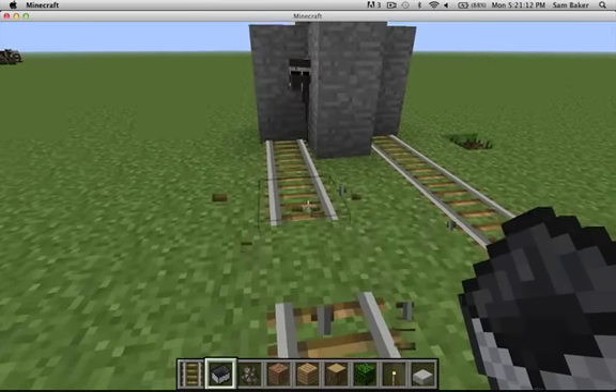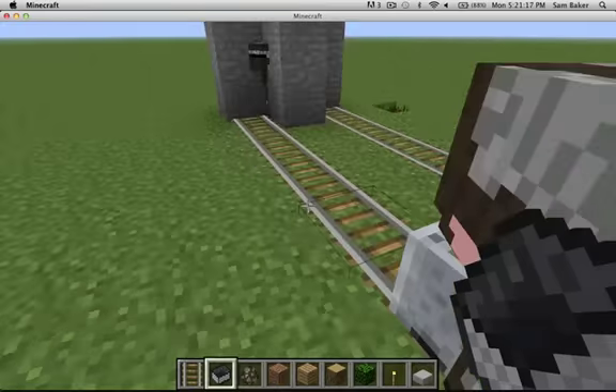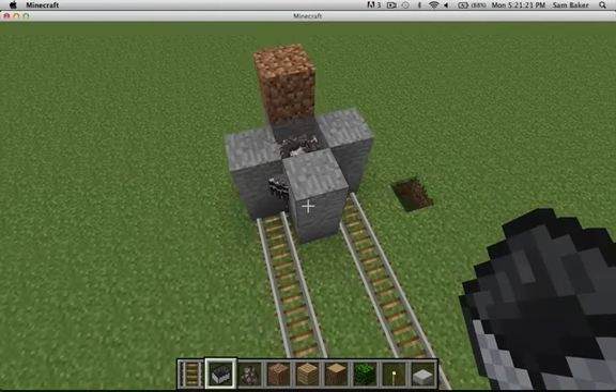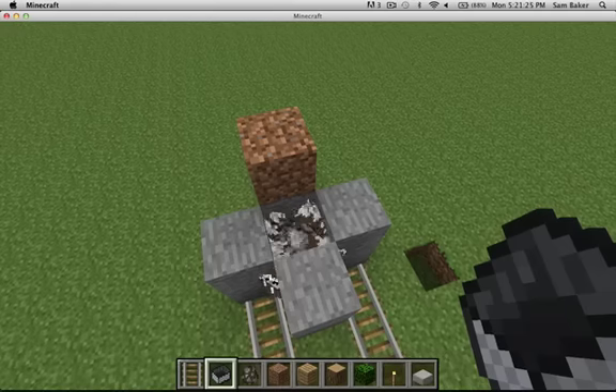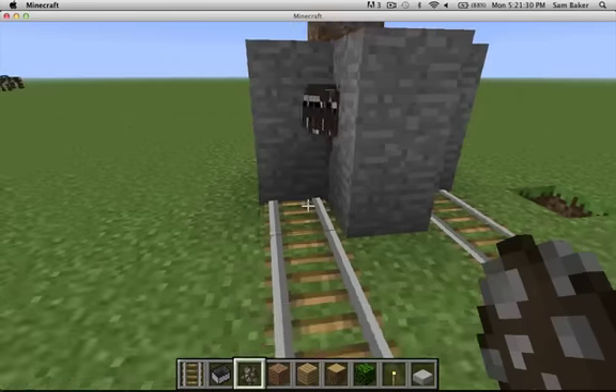Again I will show you how to get a cow in there. This happens when you get some spawner eggs, like that. And you put some cows, and a little thing like that.